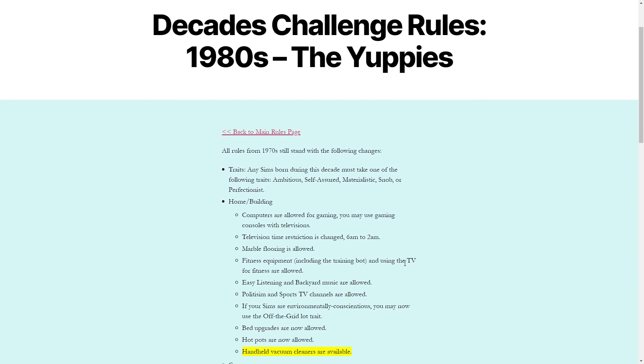We're going to go ahead and jump into the game and I'm going to show you all of the makeovers. I've done the main family, Susan's family, and Felicia's — so we're going to look at all of these Sims. It's not just Tyrell and Catherine and Maria — it's all of them.